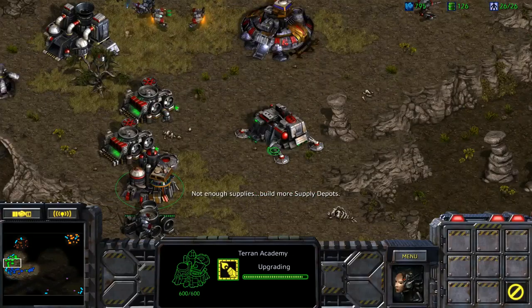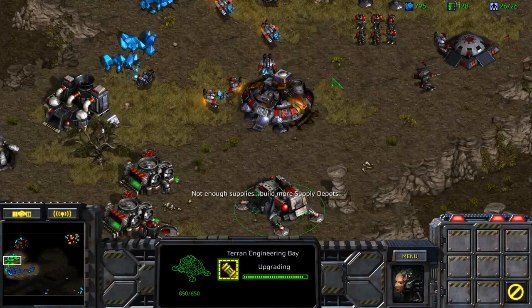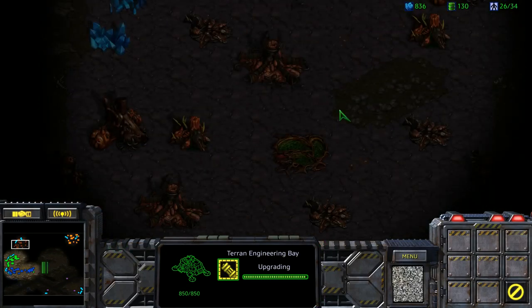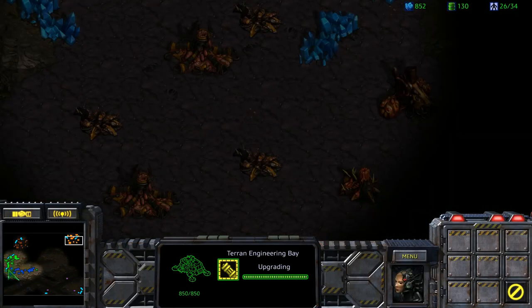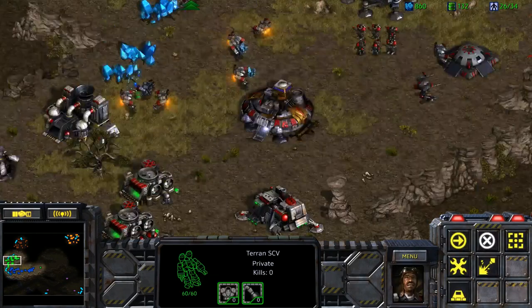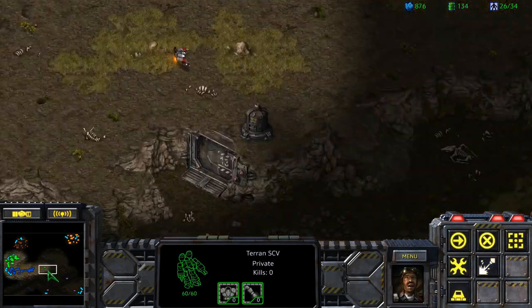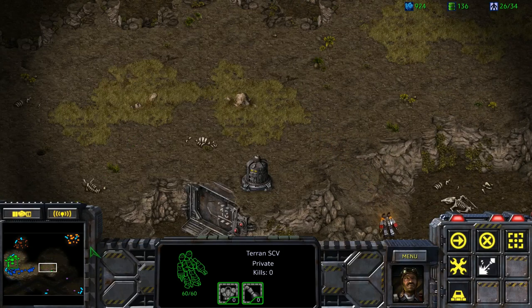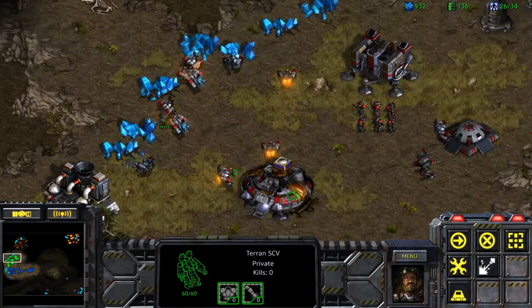That's a good point. The enemy bases — we can see them, and there's a good amount of Sunken Colonies. But what else is in there? Are there other infested Terrans? If there are, we have to be especially careful. But it's also still mission one basically, so how careful do we need to be?